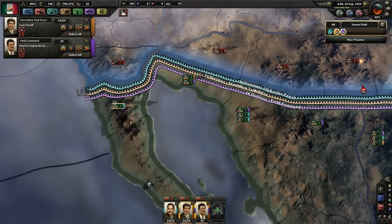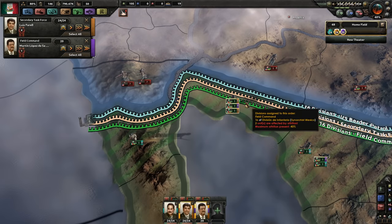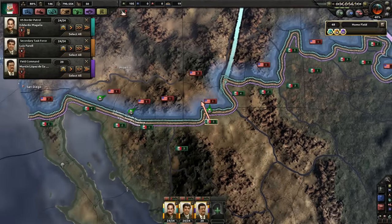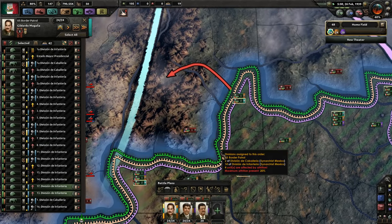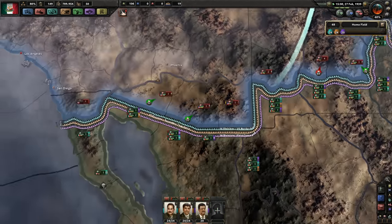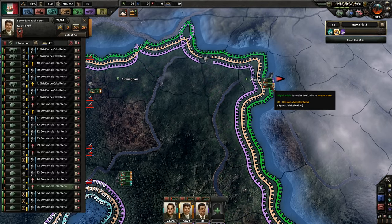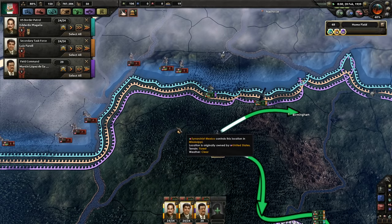We've taken most of southern United States. We've got troops that are still trying to relocate — that's not as good as it could be. You attack all the way down to there. We'll take the orange army to here. This field commander's up to 20.